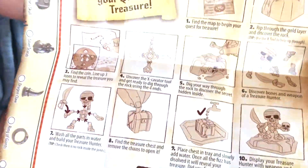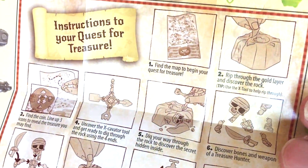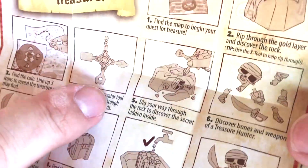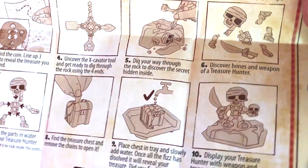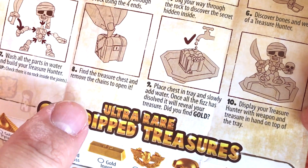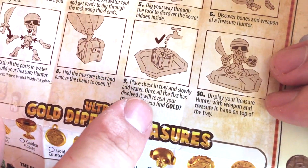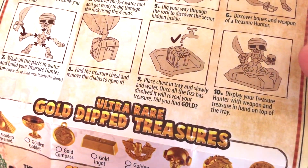So these toys are epic. You have to follow the instructions to do it properly. When you open up your brick here, you rip through the gold layer, you find the coin. You have your digging tool, you dig your way through the rock to discover the secrets inside, which will be a skeleton and a weapon of some kind. And then there's a treasure chest.